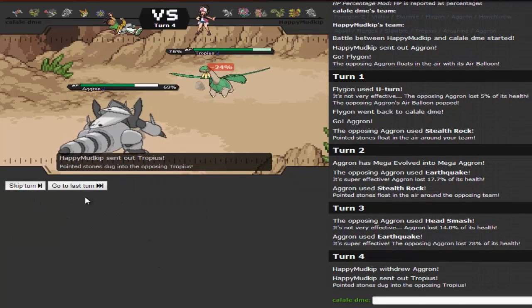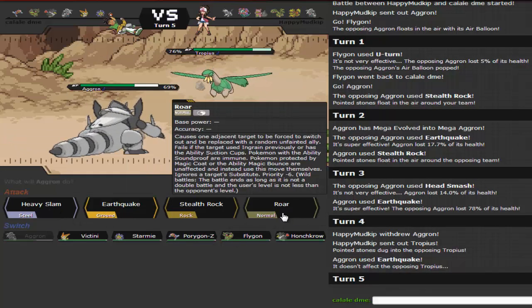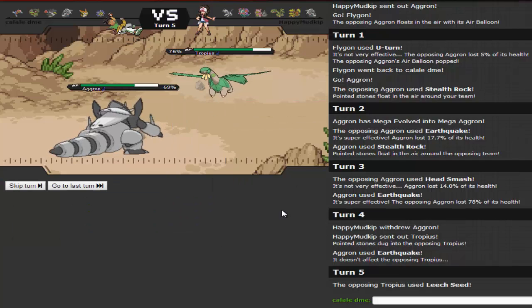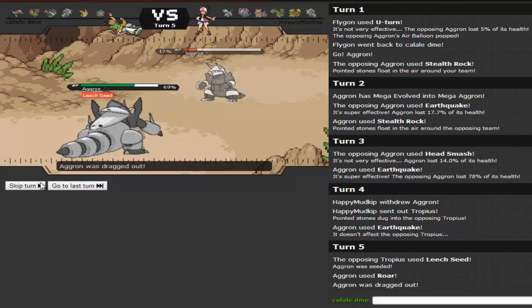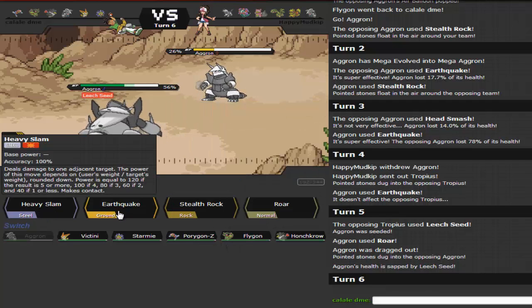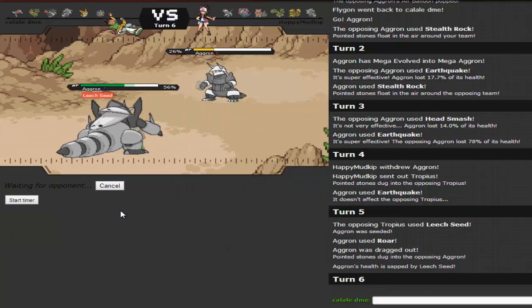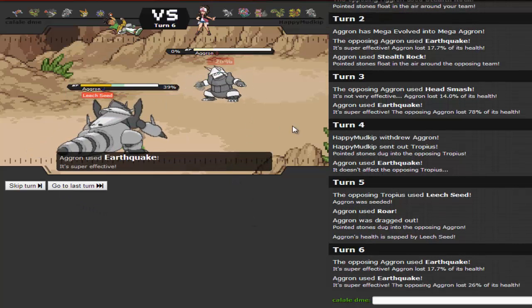He switches into Tropius. Not a big deal — I'm thinking it's going for Fly, so I'll go for Roar predicting a Leech Seed. Yeah, he goes for Leech Seed and we Roar him out into Aggron. He'll get some HP back, but I just go for Earthquake and his Aggron just dies. So I don't really need my Aggron anymore since his Aggron is gone.